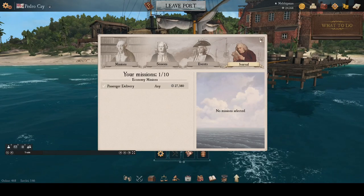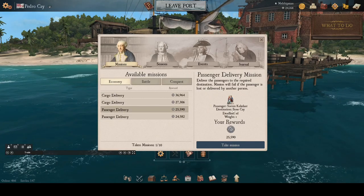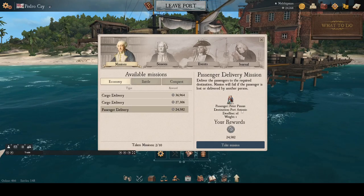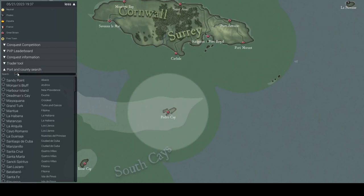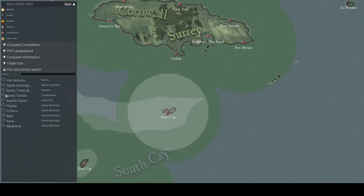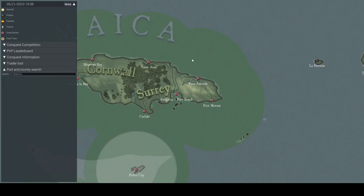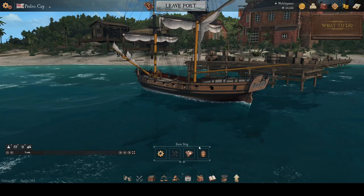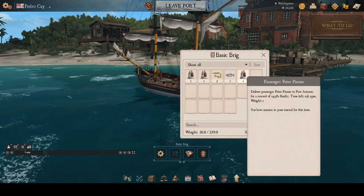Next, we look at the passenger delivery missions available here in Pedro Cay. We see a mission going to Bone Cay — we take that. We also see Port Antonio, and after looking it up on the map, it's just on the other side of Jamaica from Kingston Port Royal, so we take that as well. We also notice we've put out fishing lines on our journey, so we're picking up some fish along the way.